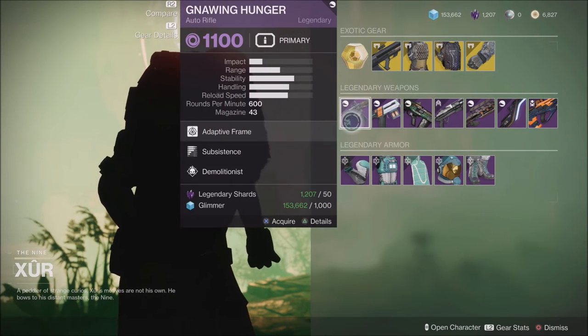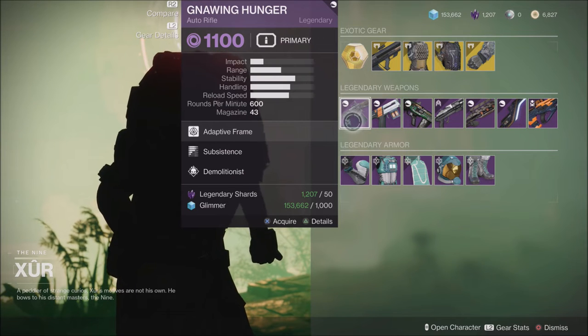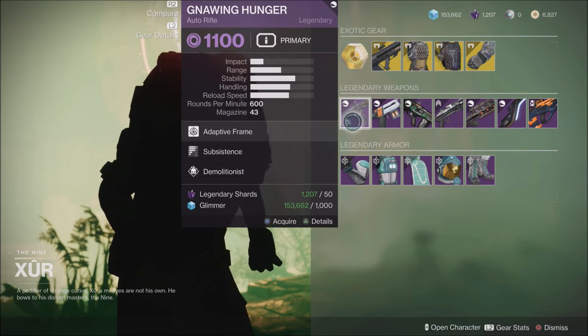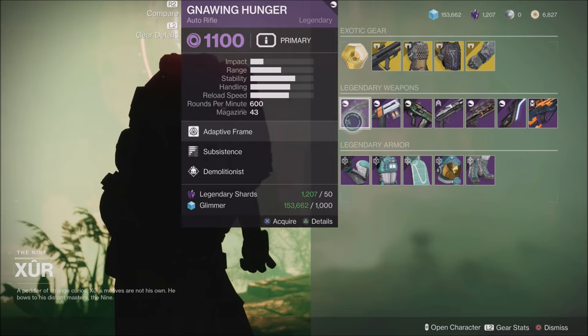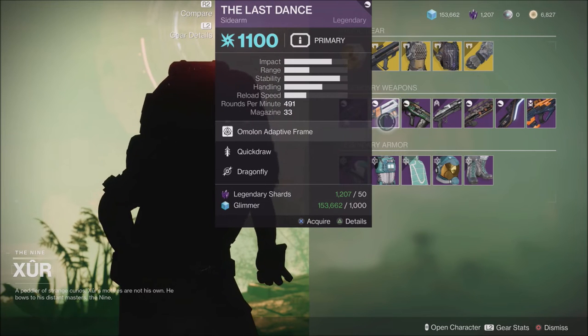When it comes to the weapons Xur has this week, he has the Gnawing Hunger with Subsistence and Demolitionist. That's not a bad roll at all — pretty decent. I actually have one of these and really enjoyed it. I have several Gnawing Hungers I've kept, but one I decided to keep going into the Witch Queen was one with Subsistence and Demolitionist. So if you're working with a grenade build or ever need something for void damage, this is not a bad one to have.